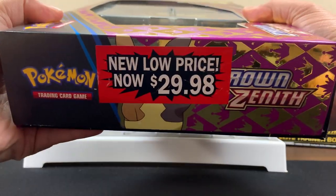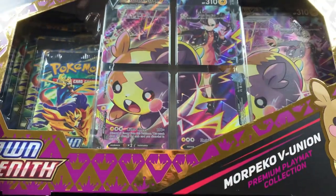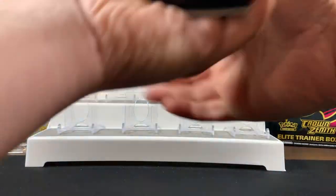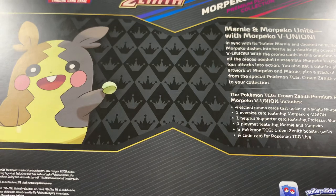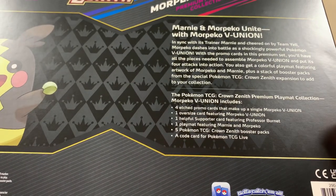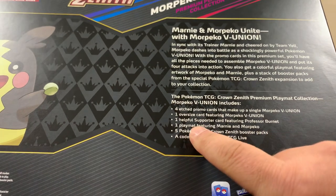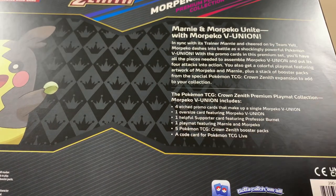We got this bad boy. I got a deal on it — no idea what this was going for. This is the premium playmat collection. Does that mean there's a playmat in here? I'm not too sure. It comes with four packs, one oversized card. You got one playmat. I don't think there was anything else.